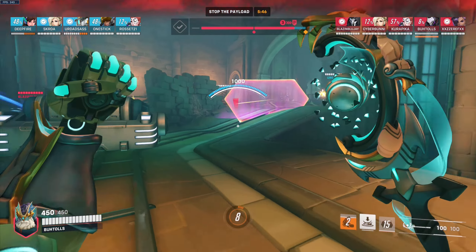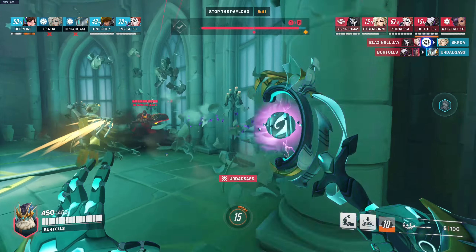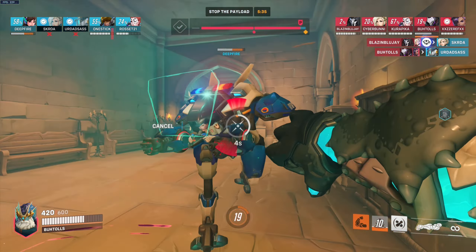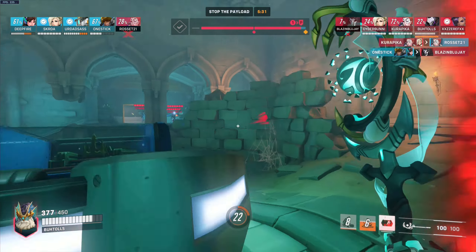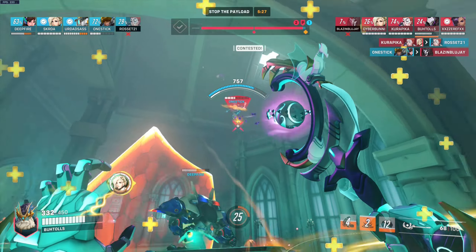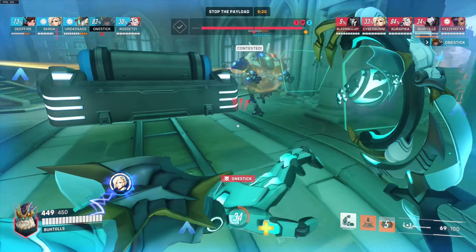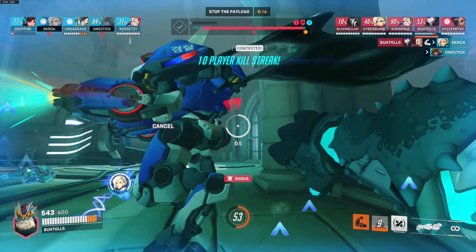Of course if you're getting poked from range with Ramattra you can just look at them and poke them right back. I was excited because one of the enemies switched to Pharah, but I ended up missing — she just got away. I was so disappointed. But we absolutely laser with the void accelerator and finally she ends up killing herself with an explosion. That gives me so much joy — I destroyed it.